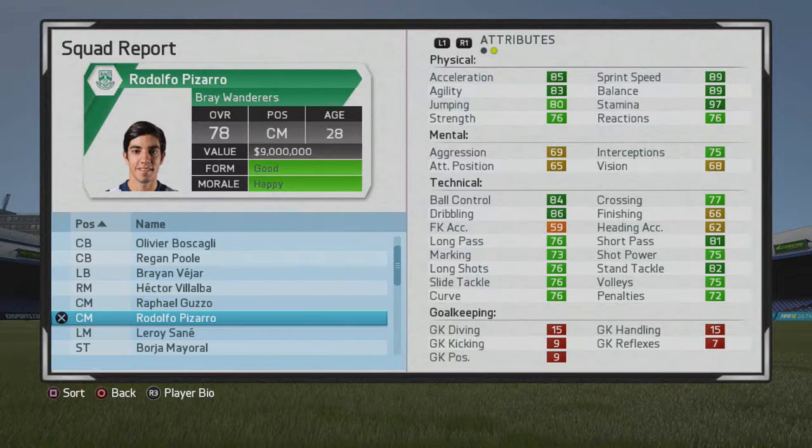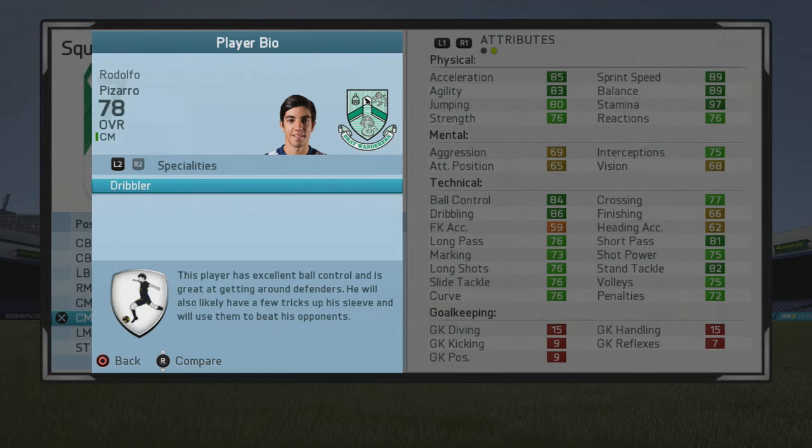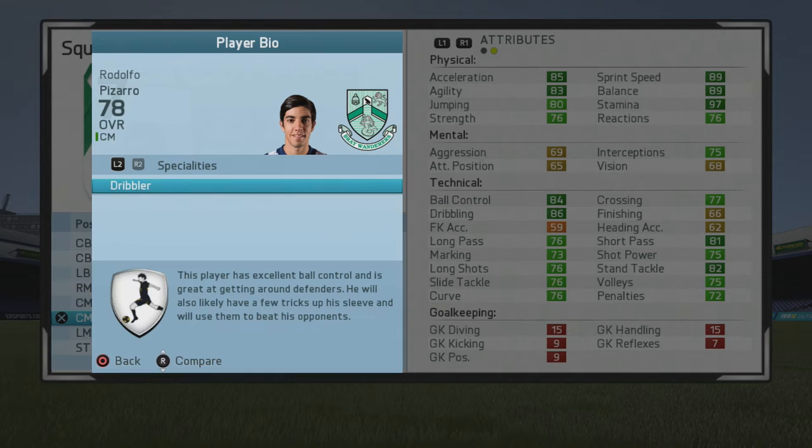He would actually cap out very early, which is a bit weird. As you'll see, he declined right after this season both physically and in his overall. So this is him at his peak — 77 overall — with very good physical stats, well-rounded physically and technically. His mental stats aren't too bad either, though if they were a bit higher he'd probably have a higher overall as well. He had the Dribbler specialty too.